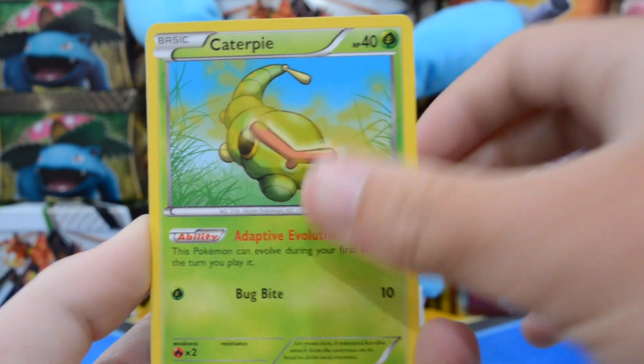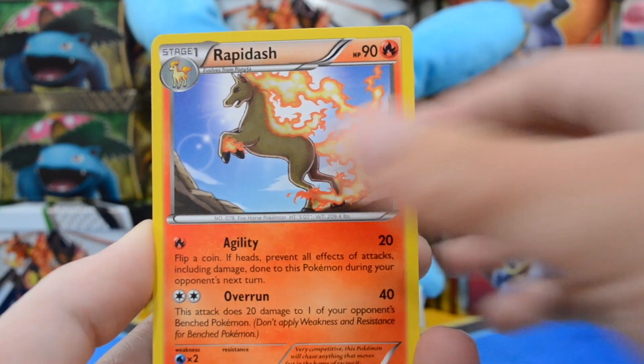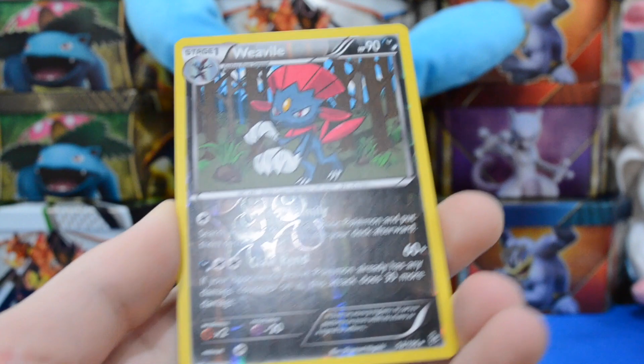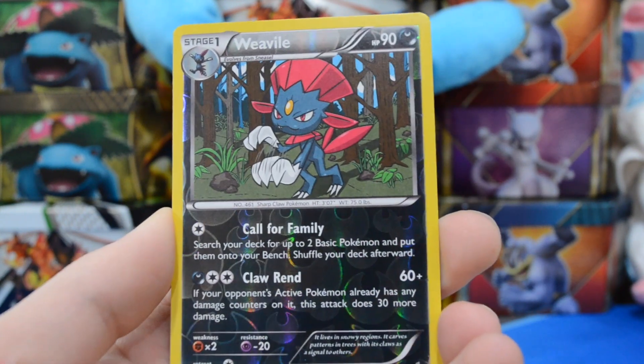We have a Geodude, Caterpie, Goomy, Rosalia, Bergmite, Rapidash, Trick Shovel, Graveler. We have a Reverse Weavile — that's rare, so that is a good pull. Reverse Rare Weavile.